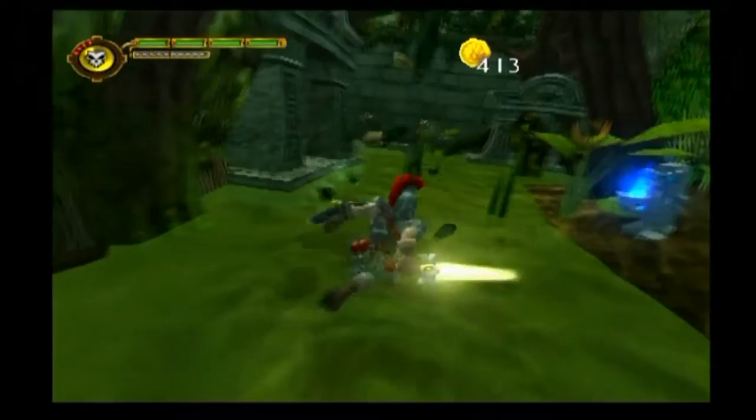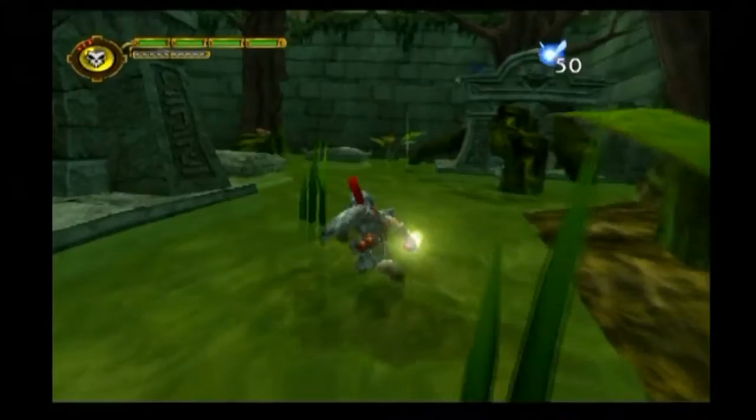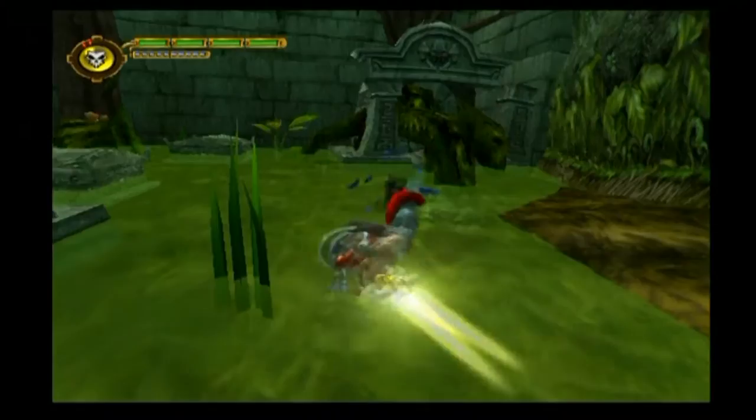There are three water zombies here, but with our extended sword and the fact that it's imbued with lightning again, they're no issue. There's a room right next to us that we could unlock to get another lightning sword, but that would be a waste.